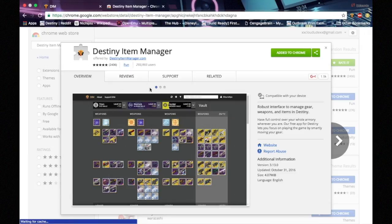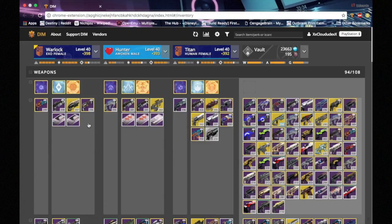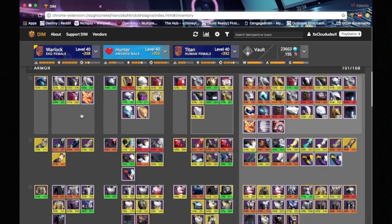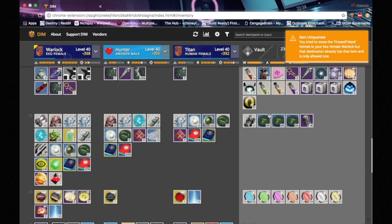Destiny Item Manager is a Google extension app that allows you to switch weapons, gear, and any other items you like from character to character or from the vault without ever going to the vault. This way, you're still in the action without ever leaving your seat.